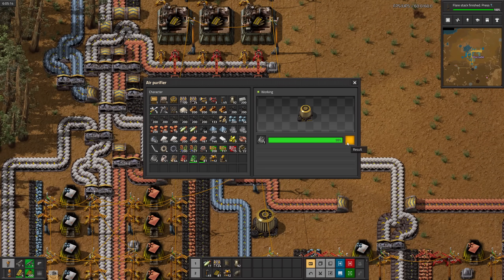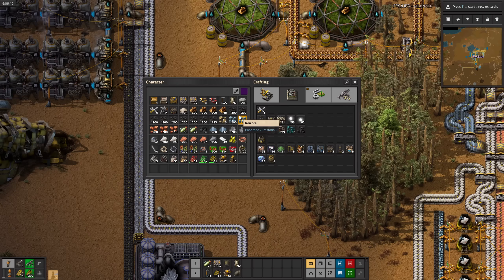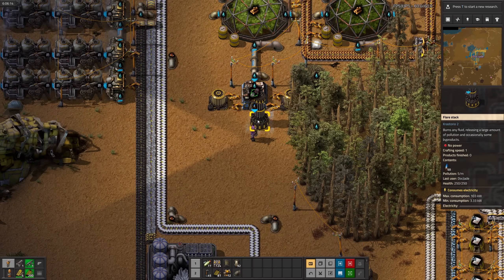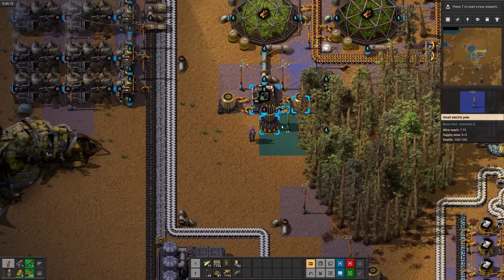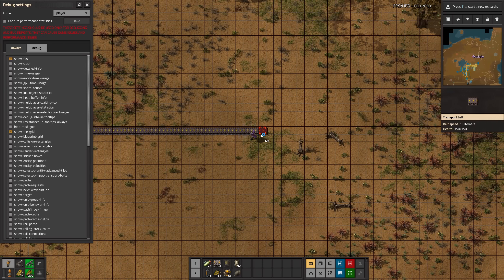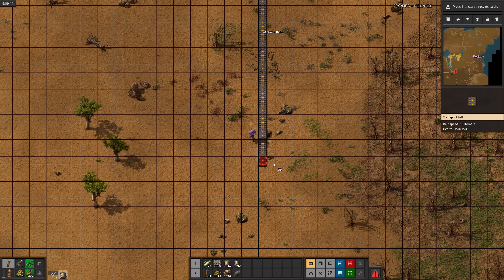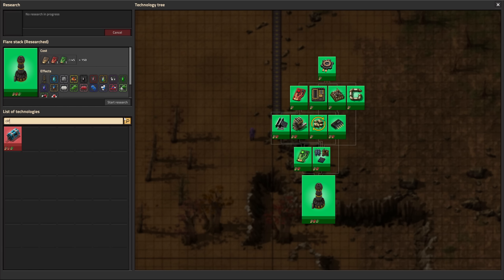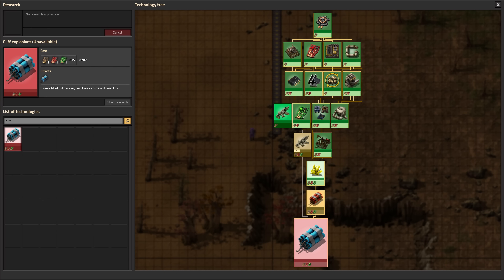These air filters last a super long time. Armed with the flare stack, we can burn off the dirty water, which will actually occasionally produce stone, but we can worry about that later. Now I'm going to build this huge belt all the way around the base. The plan is to have an air filter in each chunk so the pollution can never escape the base. Also, I forgot cliffs were a thing, so while I build this, we'll start researching cliff explosives.